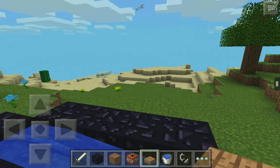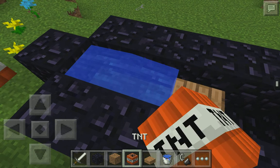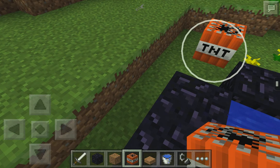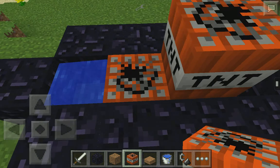You can choose any slab, but I recommend jungle wooden slabs, or any wood one — they work the best with this. Now, you're going to get your TNT: place one before the water, and one on top of the slab.